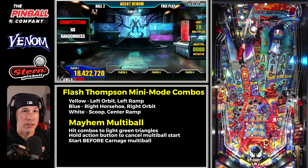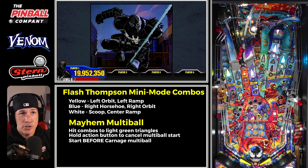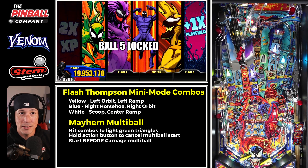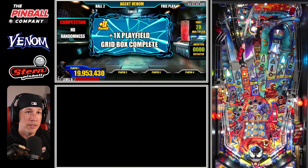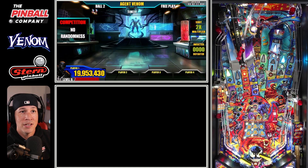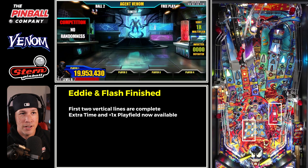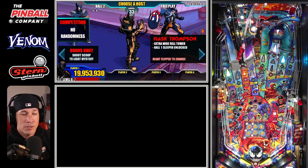Lock is lit, we've done some combos, and we're making sure to fill up the grid. It's not really that difficult to fill up the grid — you're following the lights, it's that simple. Some people are psyching themselves out thinking this rule set is super complex, but trust me, it's not. You just follow the colors, that's all you're doing.